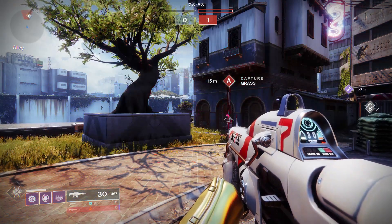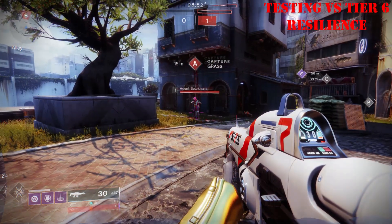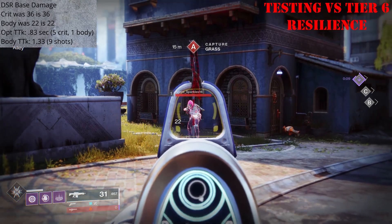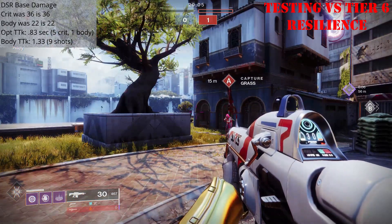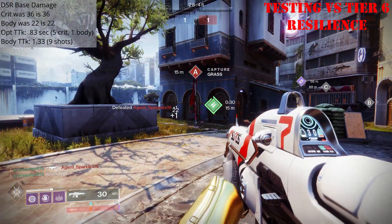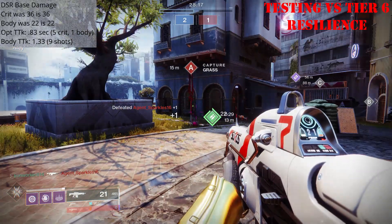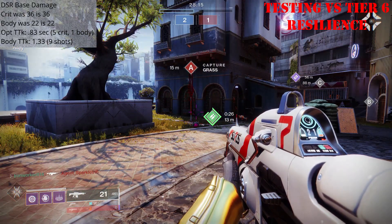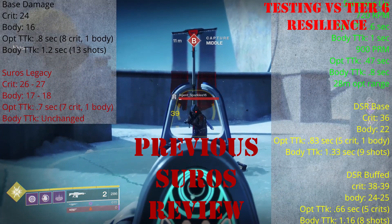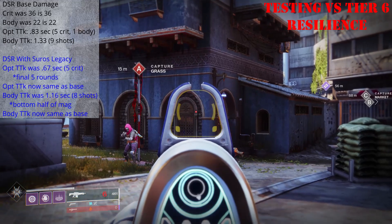As always, we're gonna start out with a look at our damage numbers. I'm gonna have the pre-Beyond Light damage values worked in here also, so we can see how much impact that Adaptive Auto Rifle nerf had on Suros. We'll tackle Dual Speed Receiver first. At base, we're hitting for 36 points of damage on a crit and 22 points of damage to the body. The optimal time to kill is gonna come in at 0.83 seconds by landing 5 crits and 1 body shot, and the body shot time to kill comes in at 1.33 seconds with 9 shots landed. So we saw absolutely no change to the damage values with the Dual Speed Receiver fire mode.